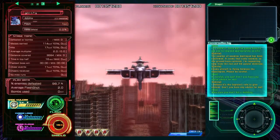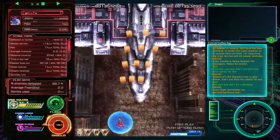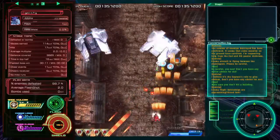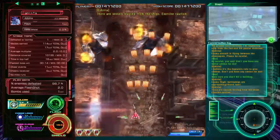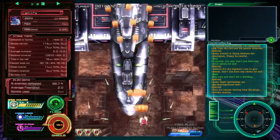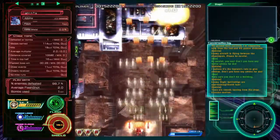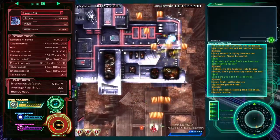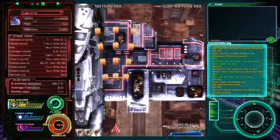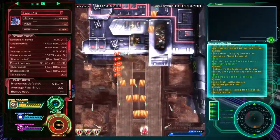I've got my shield down at the bottom there — it's only down to 16% and I'm going to lose a life, so I've got four bombs. I'll use some bombs to get past it. Let's use the cheer call as well. You can see all the missiles firing out there — pretty devastating. I'll use the lasers to take out what's left.